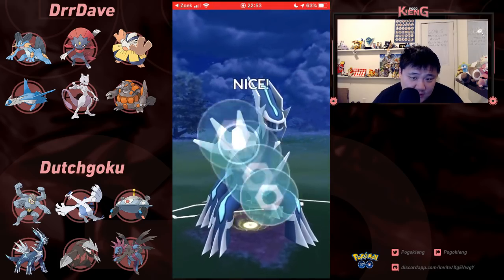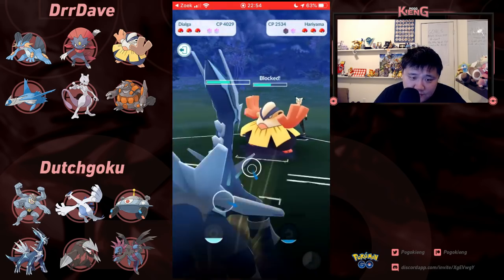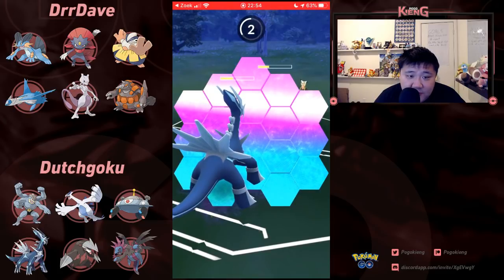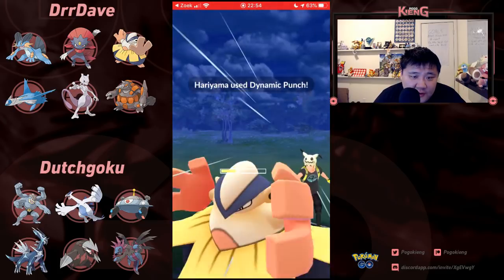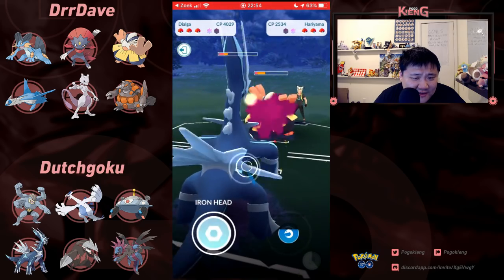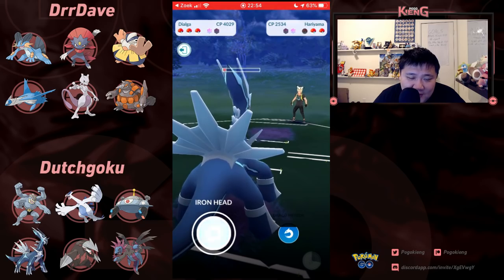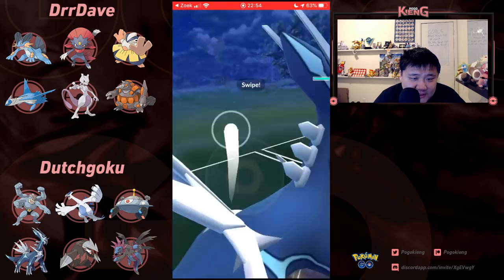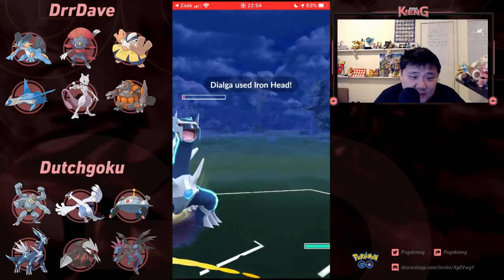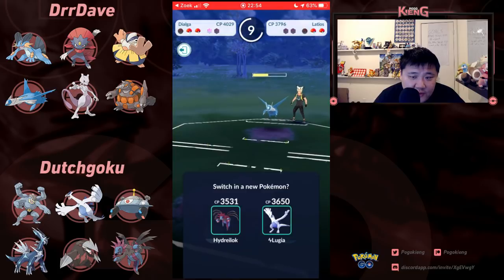Hariyama is fairly tanky as a Fighting-type Pokémon. Obviously not going to appreciate — see if a shield comes up. Shield comes up, could Dragon Breath down. This just shows you how even counters are — Dialga is just so good. Its stat product is amazing and its typing is awesome too. Even though the typing definitely doesn't help it, Dragon Breath is just such an oppressive move, especially in Masters.